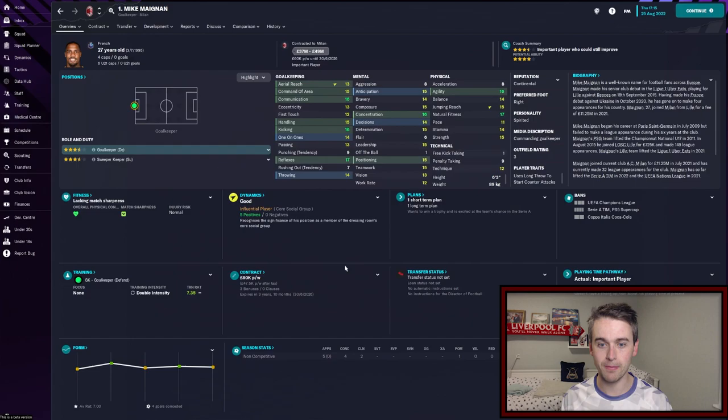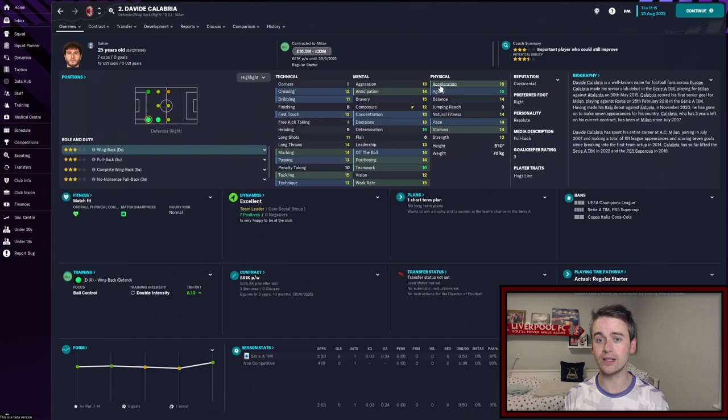In goal, our number one keeper for the season is Mike Maignan. He's a French national, a very solid goalkeeper, 27 years old. He has been capped by the national side as well. Formerly of Lille — technically formerly of PSG but never played for them. A very solid man in goal.